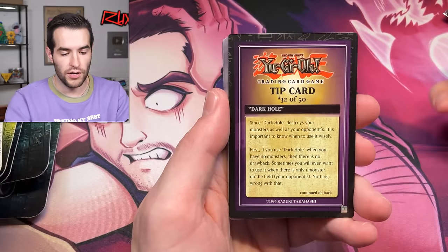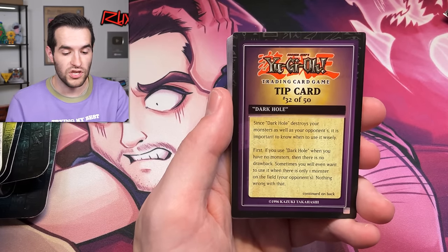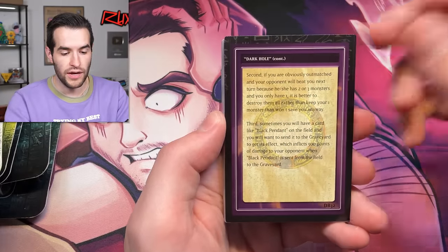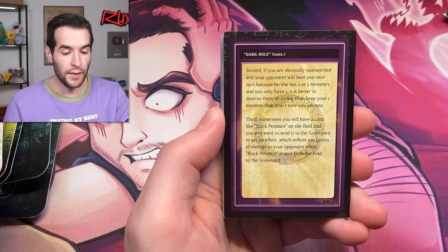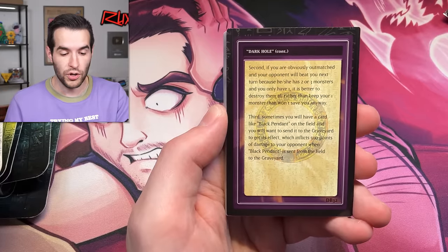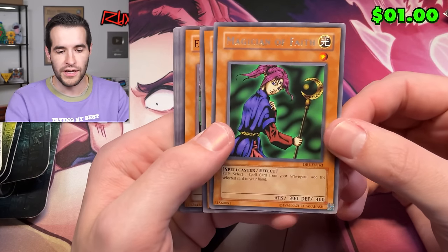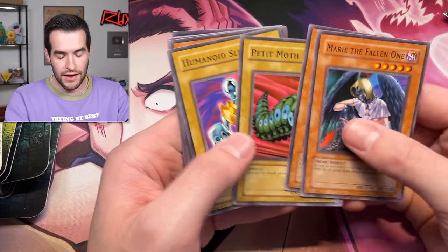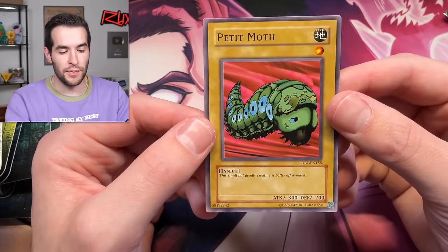We got Dark Hole. Dark Hole destroys all monsters — yours and your opponent's. It's important to know when to use it wisely. If you use Dark Hole and you have no monsters, there's no drawback. Sometimes you even want to use it when there's only one opponent's monster — nothing wrong with one for one. I spotted a rare at the beginning. Second tip: if your opponent will beat you next turn with two or three monsters and you only have one, it's better to destroy them all. Third: sometimes you'll have Black Pendant on the field to send to the graveyard for 500 damage. Great tips from back in the day! The rare at the front — Dark Beginning puts the rare right at the front. Oh, it's Petite Moth — best card in the pack!